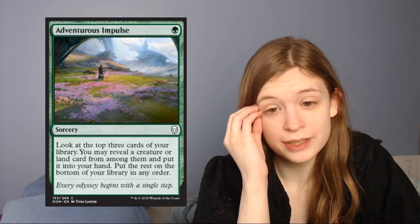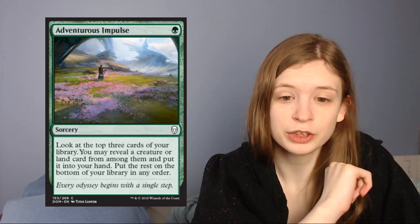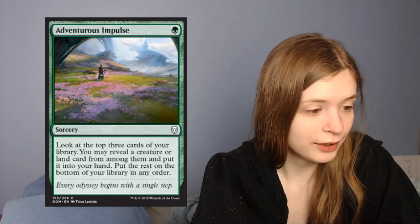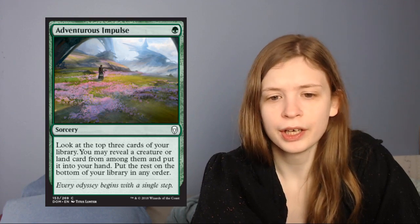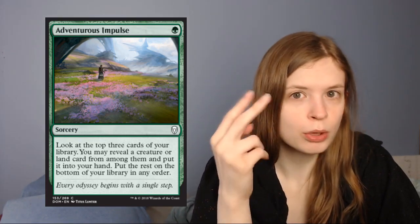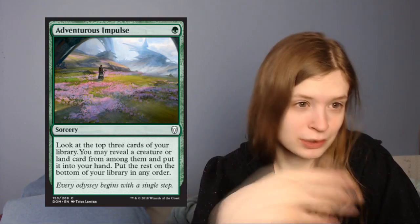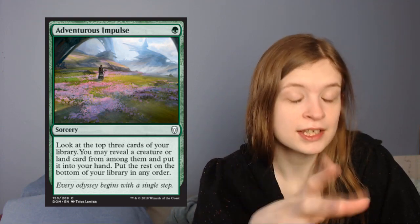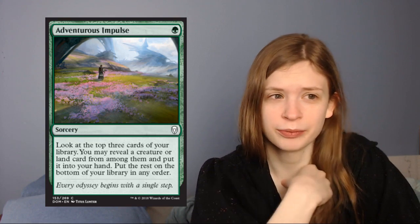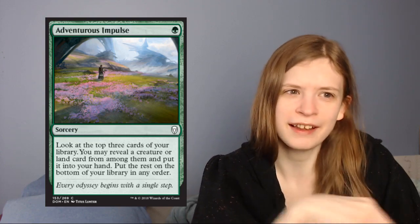First up we have Adventurous Impulse, which is one green sorcery that says: look at the top three cards of your library, you may reveal a creature or land card from among them and put it into your hand, put the rest on the bottom of your library in any order. Honestly, this is just decent card selection. Unlike the white one which only hit historic permanents, this one hits creatures or lands, which is going to be most of your deck in limited. It's going to hit most of the time, and it's just decent card selection. I wouldn't take it super highly, but it's one I'm not unhappy playing.